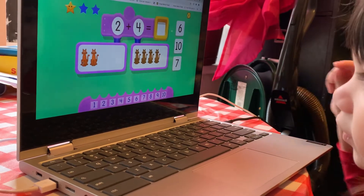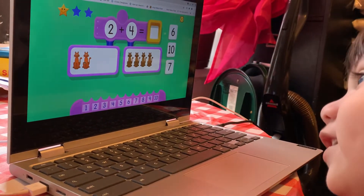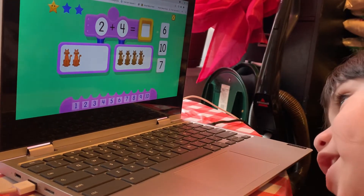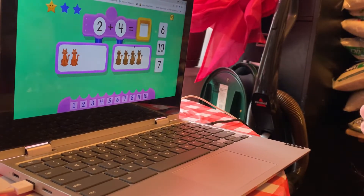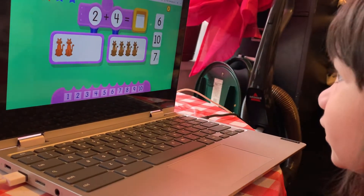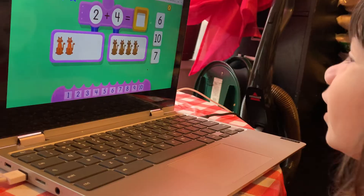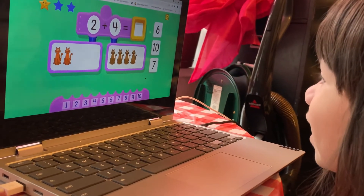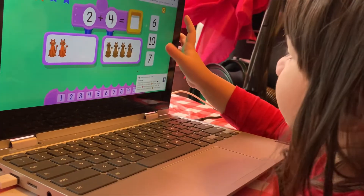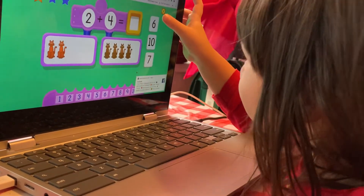Count these things. Count. One, one, one, two, three, four, five, six. Good! Now find number 6 over there, which is the number 6. 7. This is 7. No, no, no, no. Find the number 6. Good!